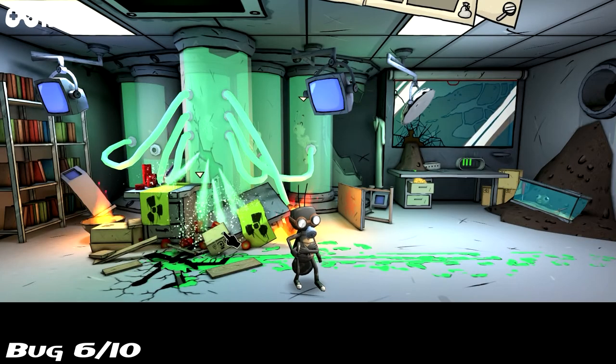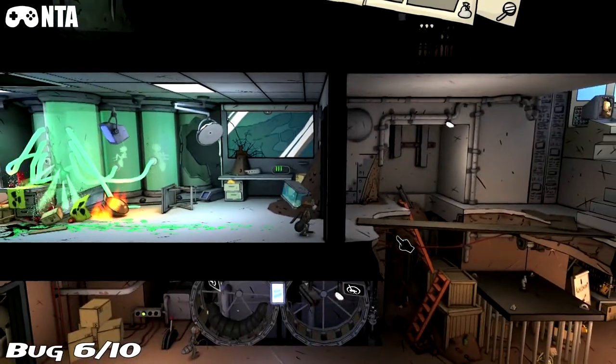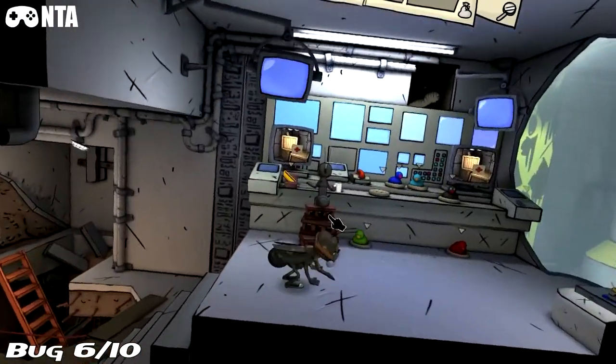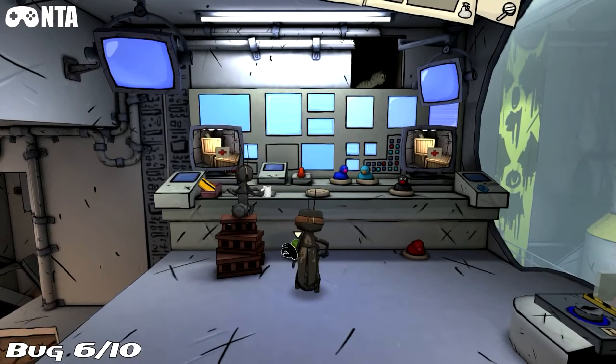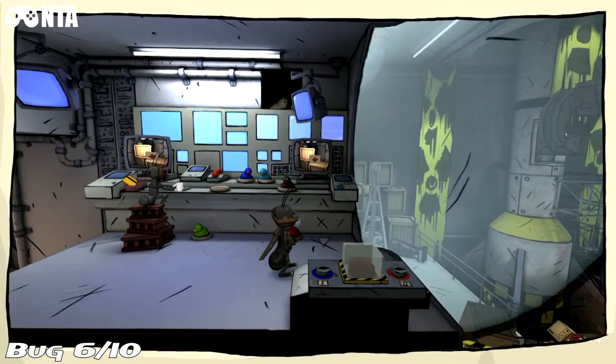Bug number 6 — once you get to this chemical area, you'll go past it. I'm just showing you the area right now. I think it's an ant on a computer, and you can see the bug on the top side there.